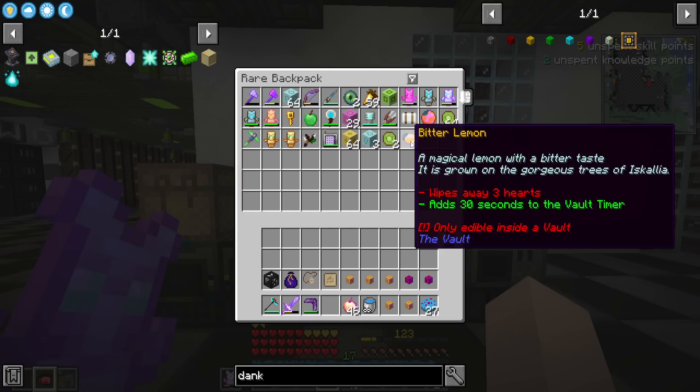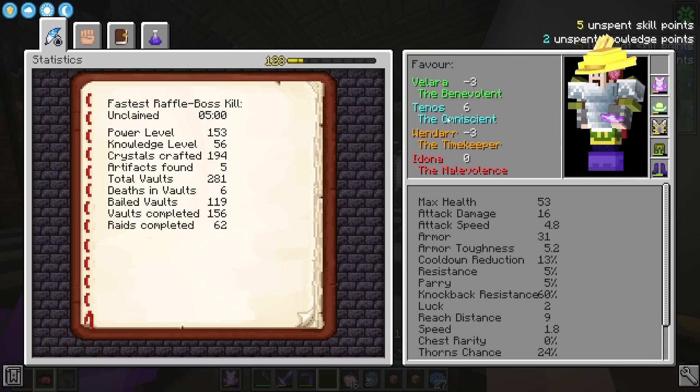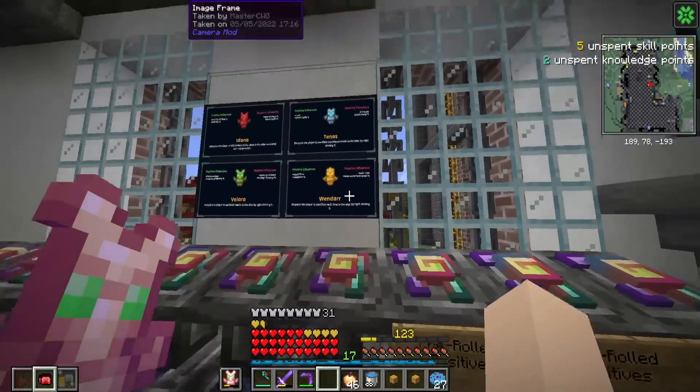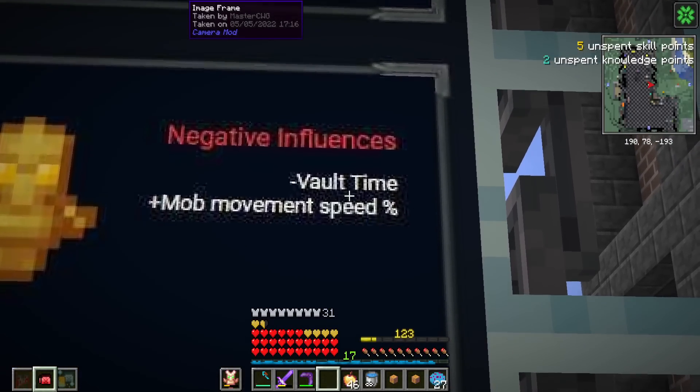We also have a sour orange which adds a full minute, and kiwis that only add five seconds. Take a look at what our favor's at now — we have plus six in Tannos, which can add either plus one luck or like 40% chest rarity. Super good. We have minus three in Valara, but what I'm worried about is minus three in Wendar. We've got to get those Wendar numbers up because if we go negative Wendar it's going to get rid of vault time, which is very bad.